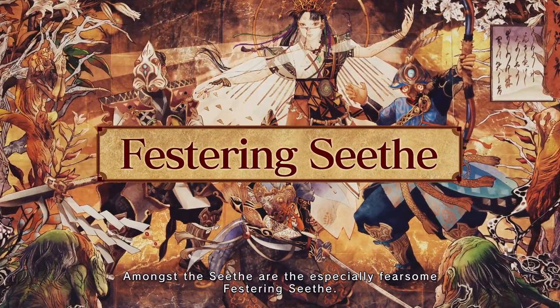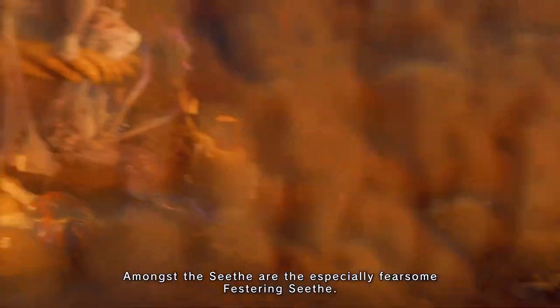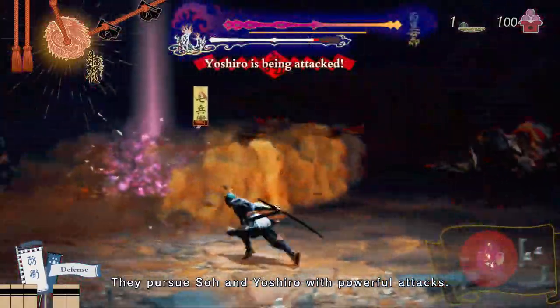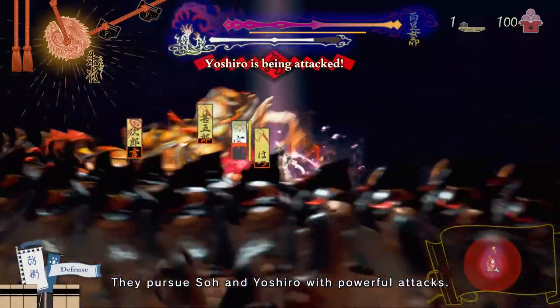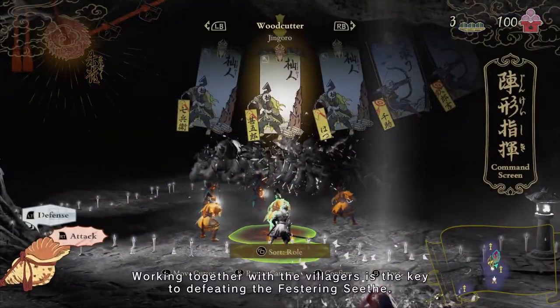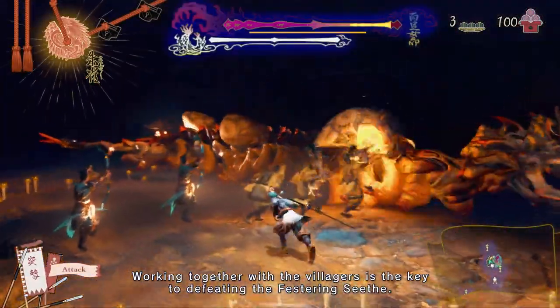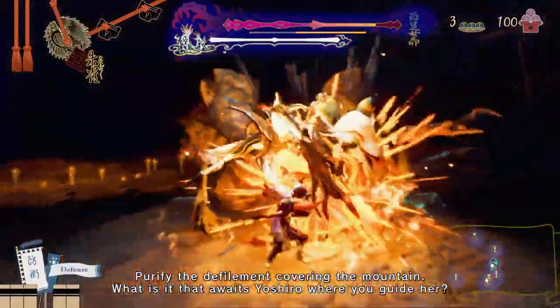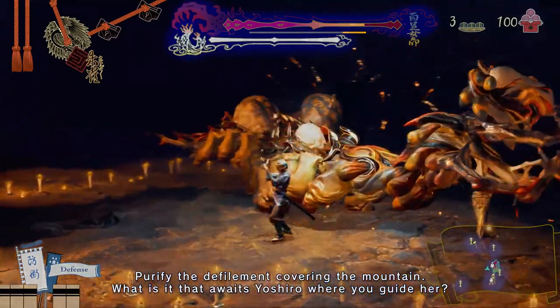Amongst the seeths are the especially fearsome festering seeth. They pursue So and Yoshiro with powerful attacks. Working together with the villagers is the key to defeating the festering seeth. Purify the defilement covering the mountain. What is it that awaits Yoshiro where you guide her?